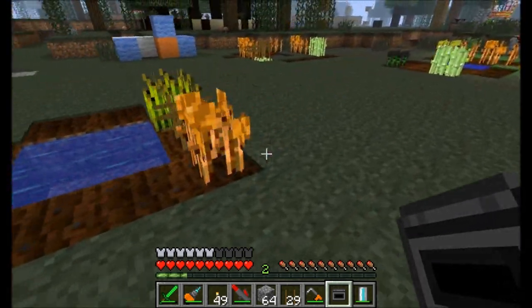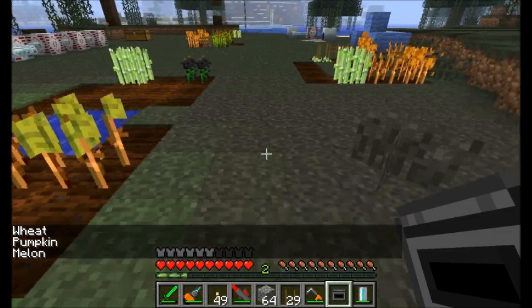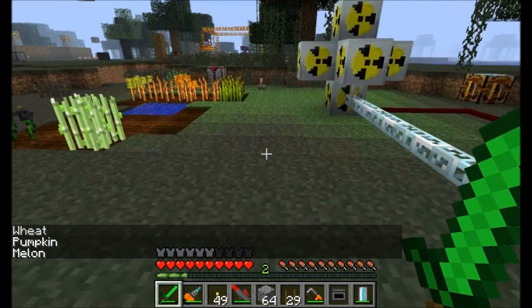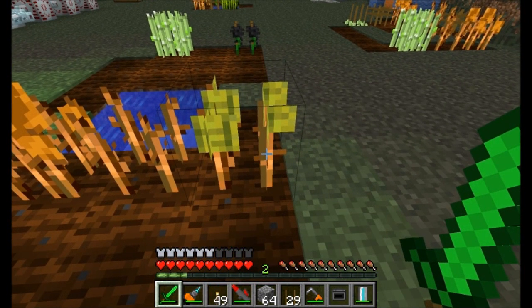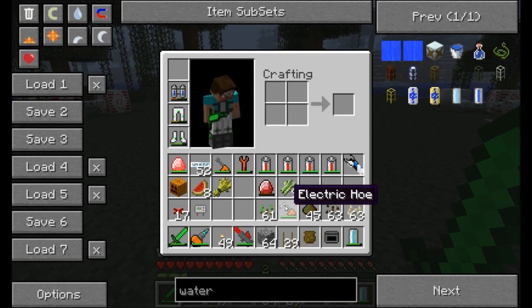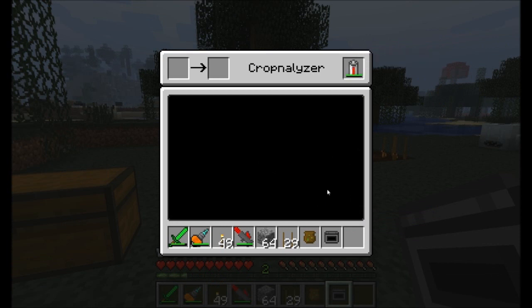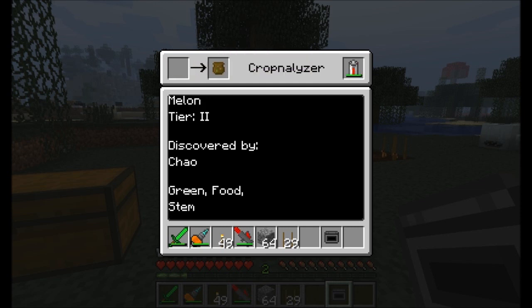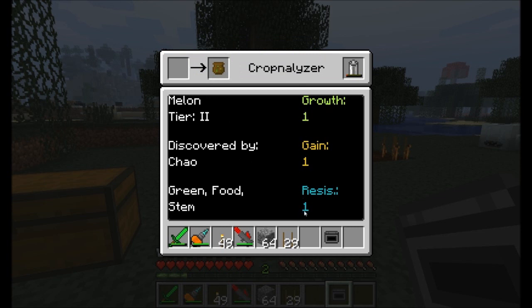The Cropnalyzer, recipe included, will analyze your plants and tell you what they are. We can right-click on an existing plant to find out what it is — so here's some wheat that's grown, right-click and it tells us it's wheat, or pumpkins, or melons. If we left-click to completely dismantle the crop — as opposed to right-click which just gives you the resources — based on luck you have a chance to collect seed bags. Place your battery in the analyzation screen and your melon seeds, and it will identify them as a melon, what tier they are, and who discovered them. Run them through again and you'll discover qualities: they're green, they produce food, and they have a stem. The last setting pulls down information about their growth, gain, and resistance — how quickly they grow, how much stuff you'll get from them, and their resistance to trampling.